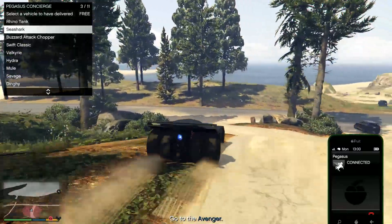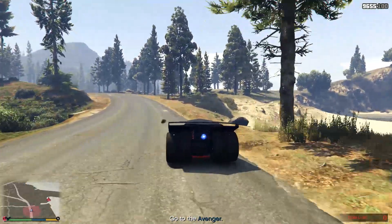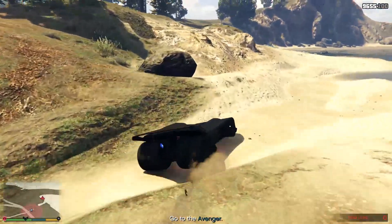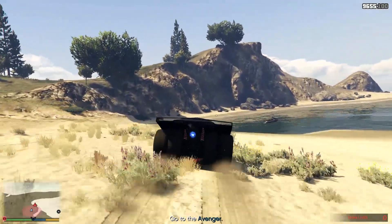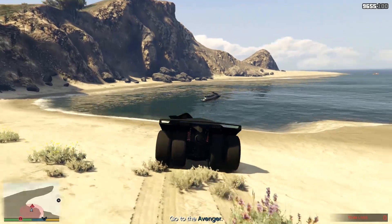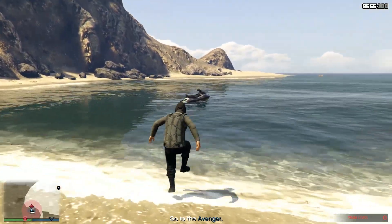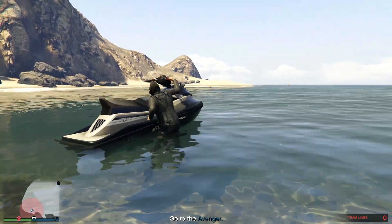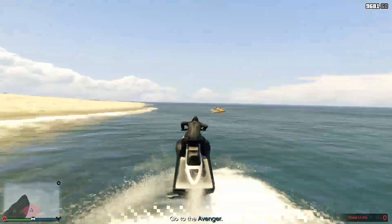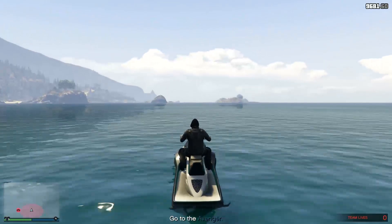Second thing: leave your teammate no farther than this location on the map, because if you go too close to the Avenger you will mess up this glitch. Then when you start to go to the shore, simply call Pegasus and you must have your personal Sea Shark requested from Pegasus. Sea Shark or any kind of boat doesn't matter, but you need to sit in your personal boat - it will spawn on this location here. You simply park your car here and go in your personal Sea Shark.